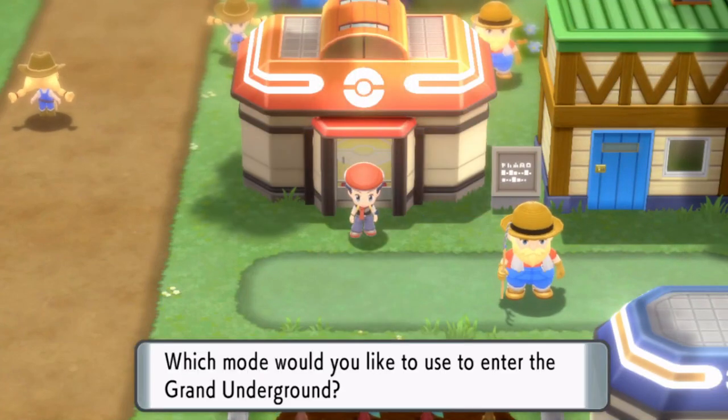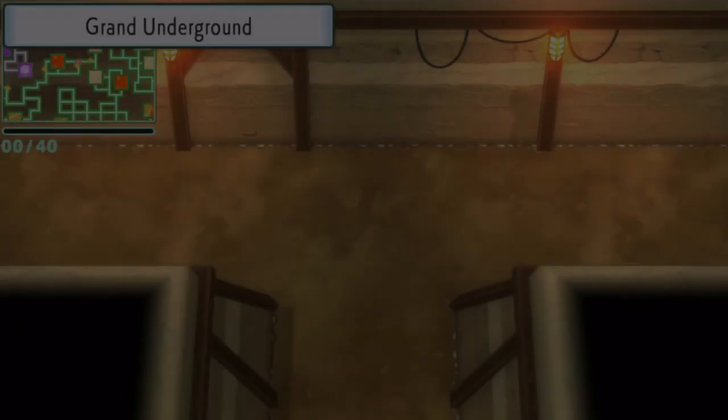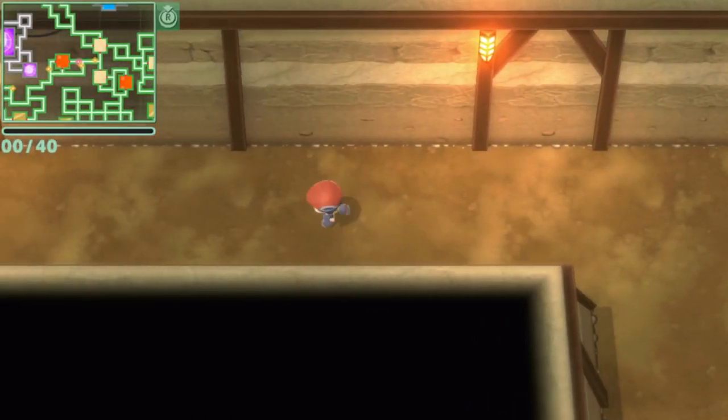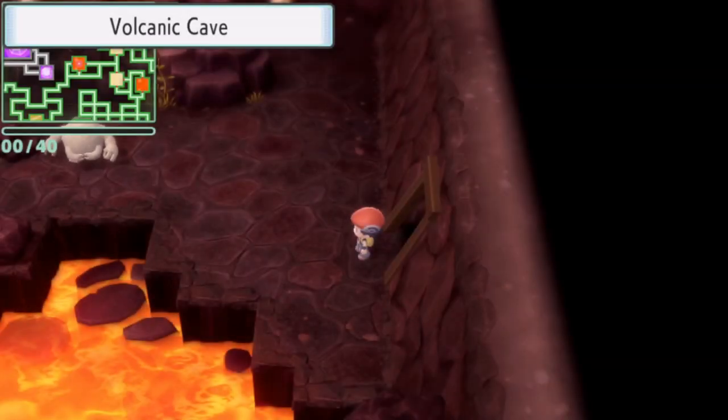To get Torchic, we're going to head into the underground. Torchic can be found in any volcanic or sandseer cave, and it can also be found in the Tyflo Cavern. If you don't see it when you first enter, leave and re-enter until it appears.